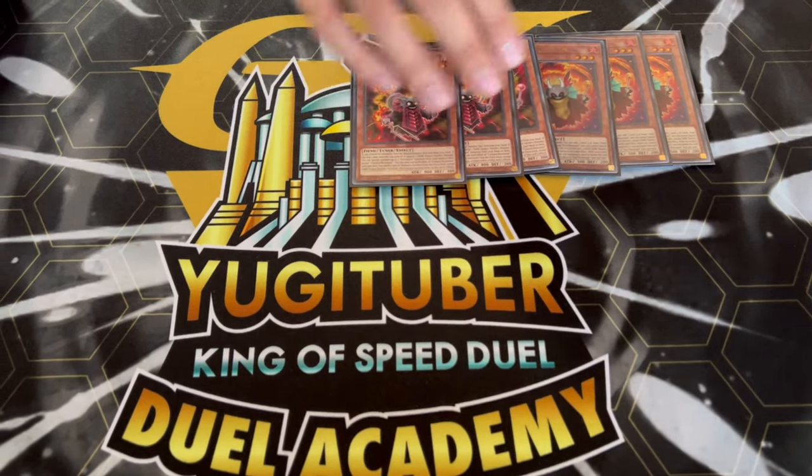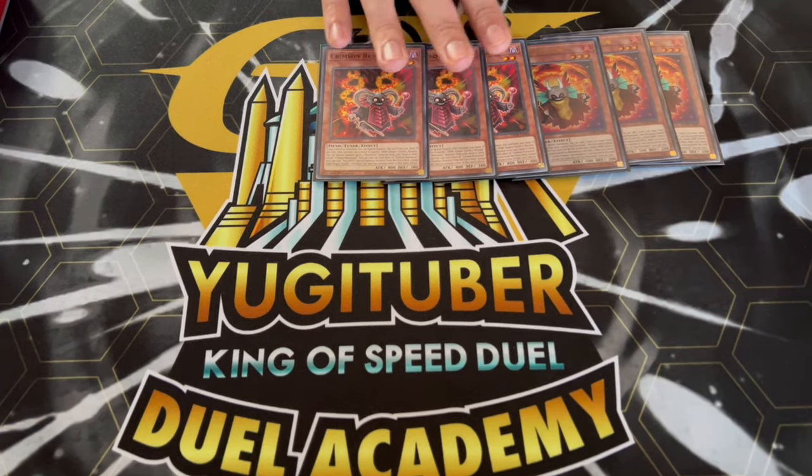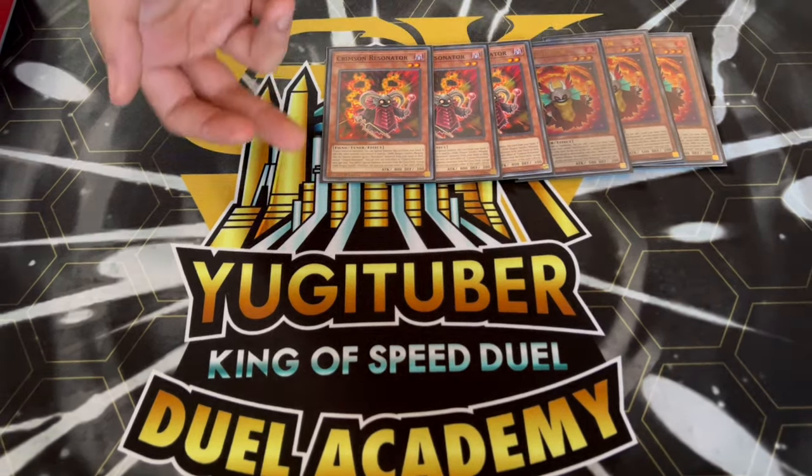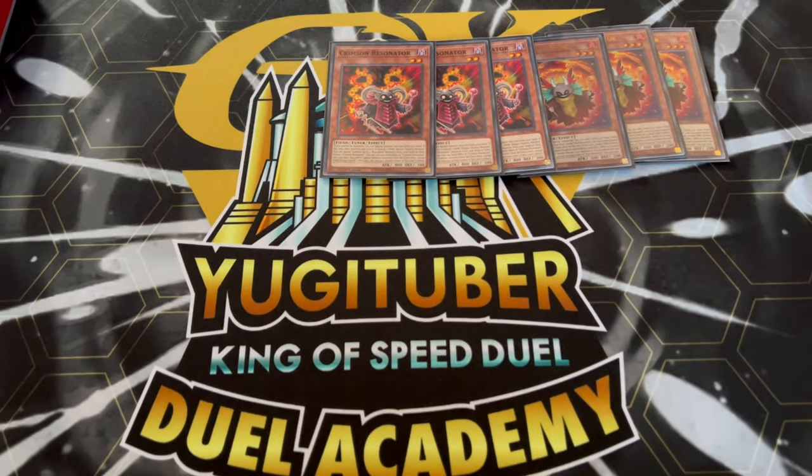We're also playing three Crimson Resonator. It's similar in the sense that while it's not a one-card combo on its own, it's important because this is how you resolve a lot of your combos. Having this summon to your side of the field gets extra bodies — two bodies on its own — so it's really powerful.